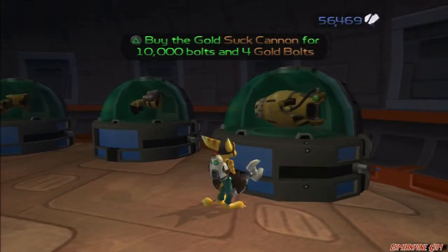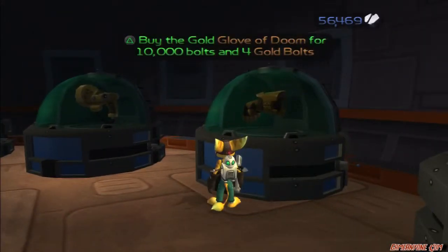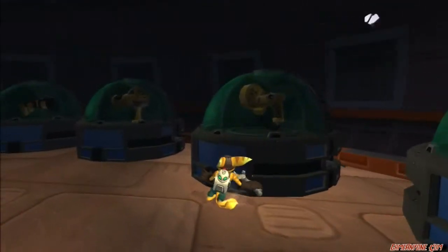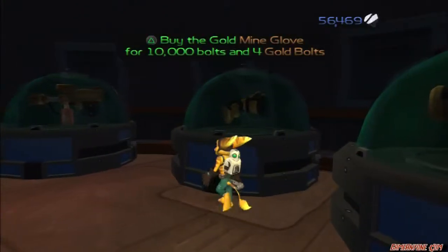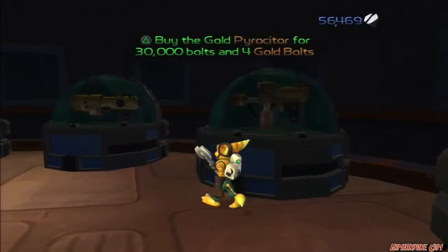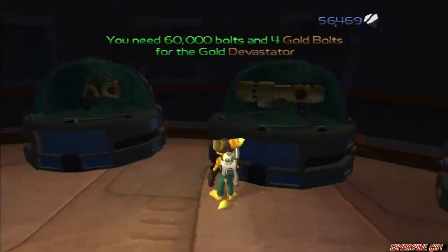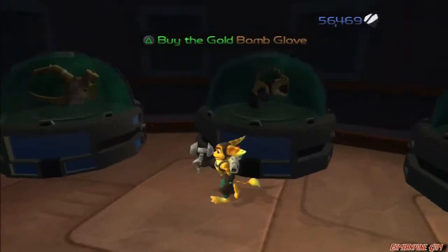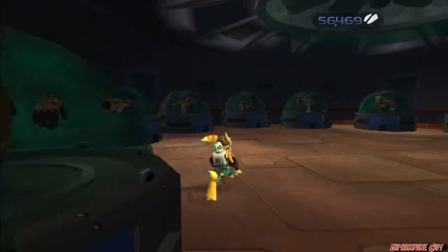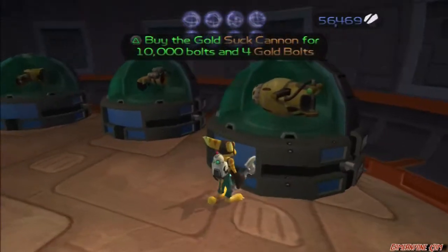As you can see, we have the Golden Cannon — four gold bolts, 10,000 bolts. We need four gold bolts for the Decoy Glove's golden version, four gold bolts for the Glove of Doom, four for the Morph-o-Ray, four for the Blaster, the Mind Glove, the Pyrocitor — which surprisingly costs a lot more than the other weapons, makes sense. The Devastator and the Teslaclaw are, I believe, the most expensive for gold bolts. The Bomb Glove as well. I only have 50,000 bolts, so I can only get five of these, which is a good half of them.